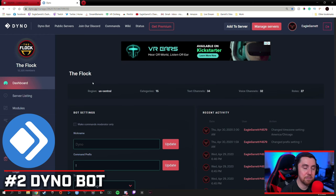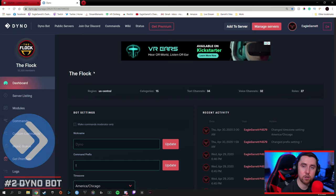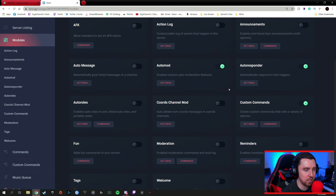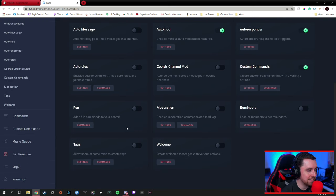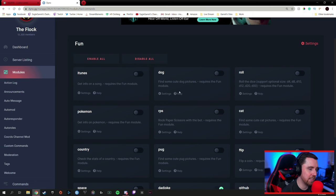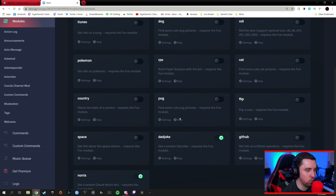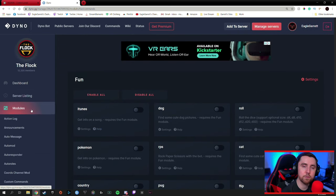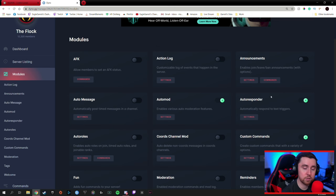Now it is time for number two on this list, and that bot is Dinobot. Dinobot has a very robust feature set and there's no way to cover all of them in this video, but I'll give a brief overview. Dinobot has modules for a bunch of different purposes: announcements, action logs, auto mod, auto responder, and custom commands. You can also do reminders, fun things, and tags. For example, under fun commands, people can roll dice, get dog pictures, Pokemon information, dad jokes, and Chuck Norris facts. It's an awesome, full-featured bot, but the primary things we use it for are auto mod, auto responder, and custom commands.